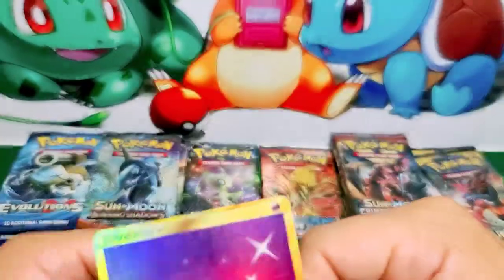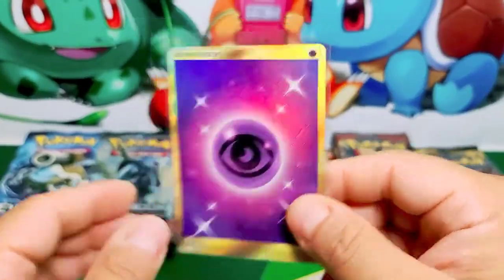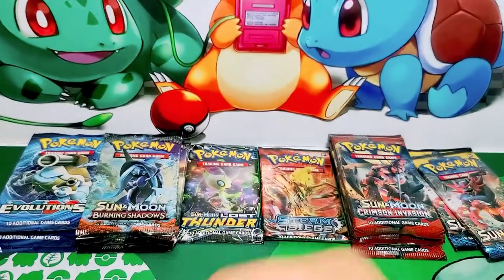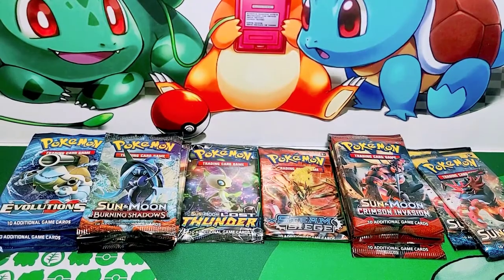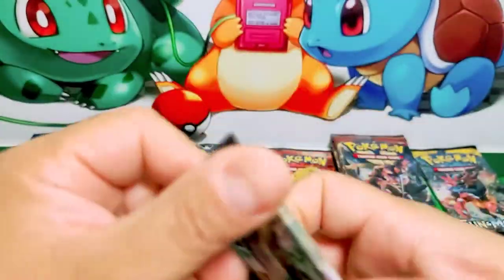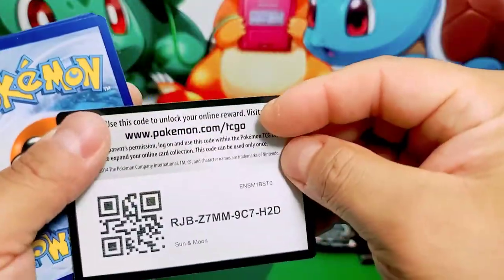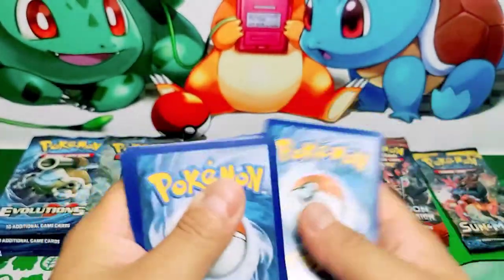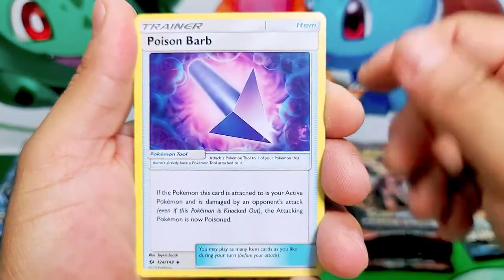Looks like a good candidate for a 10. We're going to put our holo hits on the side. That's a beautiful hit — I love that. Psychic Energy Secret Rare. Wow, couldn't expect anything better, but we got it. We already started off good with Sun and Moon base. Dragonair — that's a beautiful card. Poison Barb, Torracat, Sunflora, Wingull, Litten, Phermosa — oh, that looks nice. Paris, Ribombee, and a Toxapex holographic.